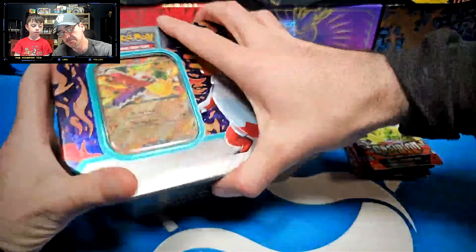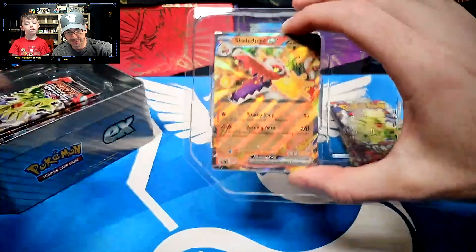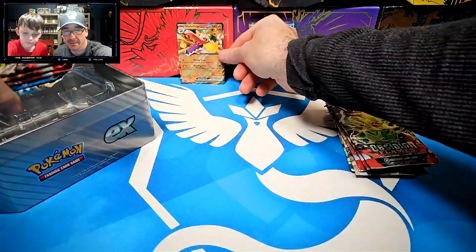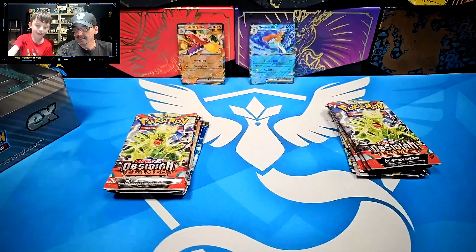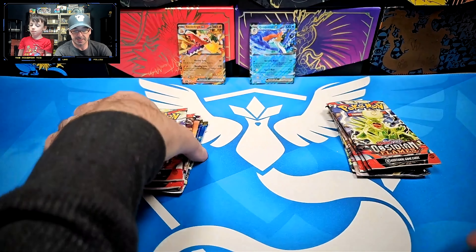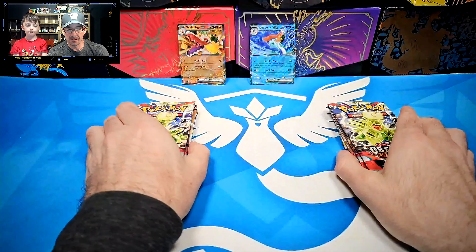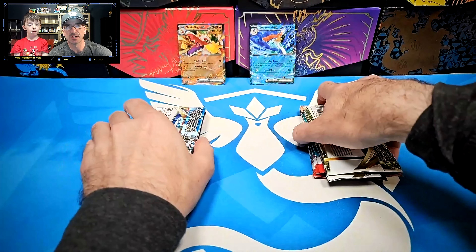Now let's check out the Skeledirge tin. There is a Skeledirge promo — let's set that up on Pokézen's side. In this one as well: Obsidian Flames, Obsidian Flames, Scarlet Violet, Silver Tempest, and Astral Radiance. I think we should open them and finish off strong, chasing the Charizards!